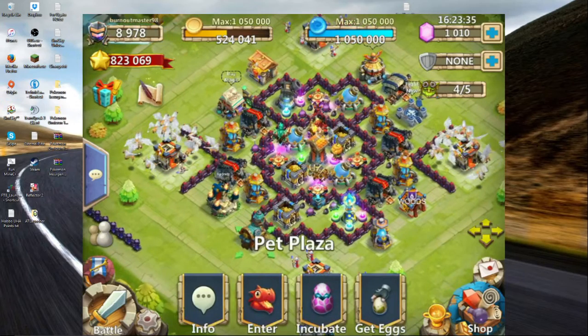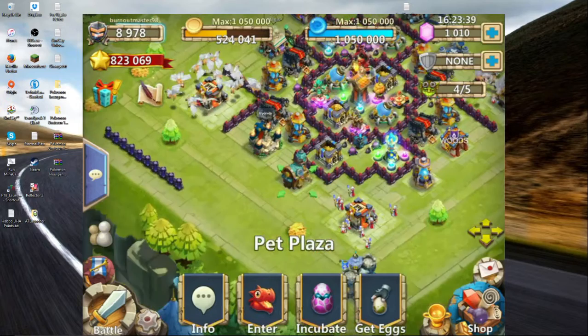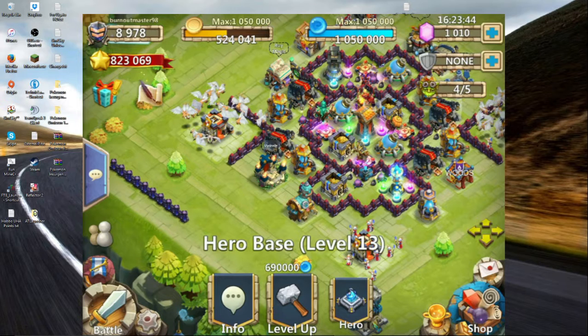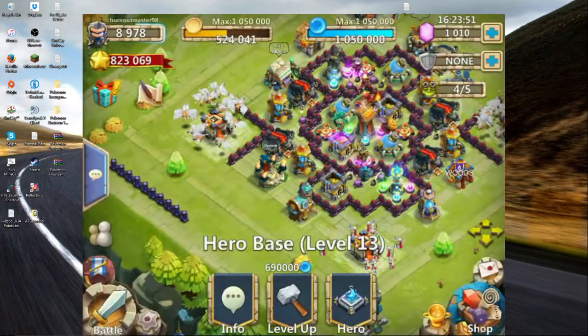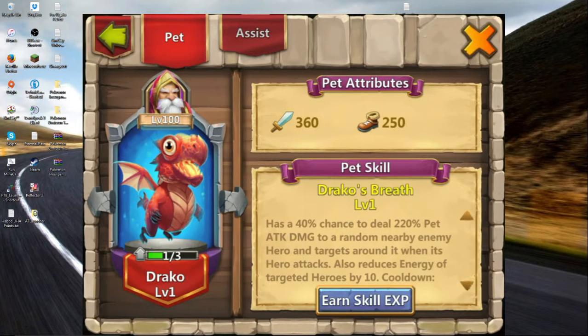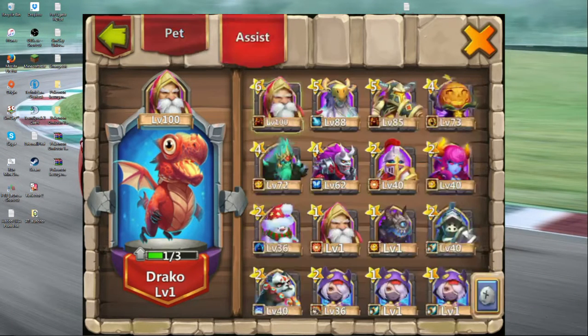So basically, one of the big things they added is right here — it's pets. What these pets do is they're just add-ons for your heroes, as you can see I have one for this one here. They all have different abilities and do different things.